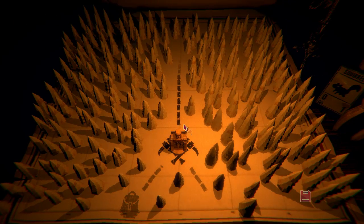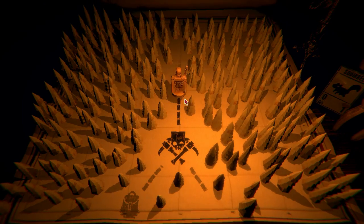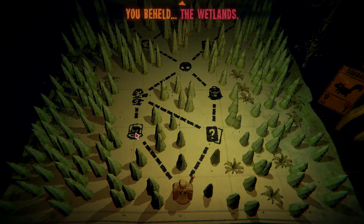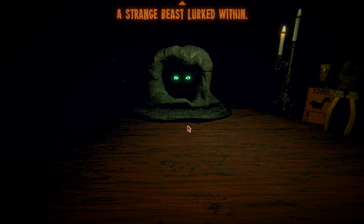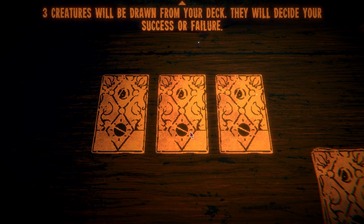I don't even know what it does, but we're gonna go with it. After the harrowing encounter with the prospector, you gathered yourself and continued onwards into the wetlands. The air grew thick with moisture — the buzzing and chirping of insects drowned out the sound of your footfalls. You beheld the wetlands. You arrived at the inky black mouth of a cave. Strange beast lurked within — 'it spoke past one of my trials and I will be yours.' Three creatures will be drawn from your deck.